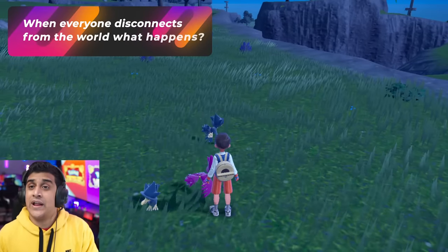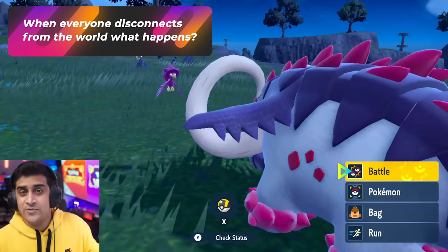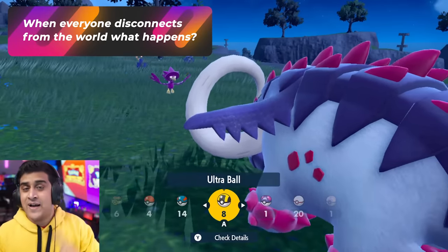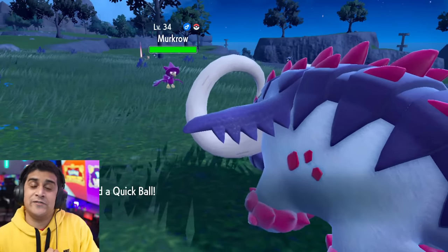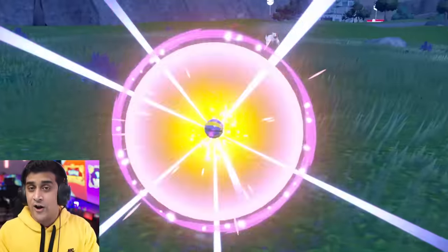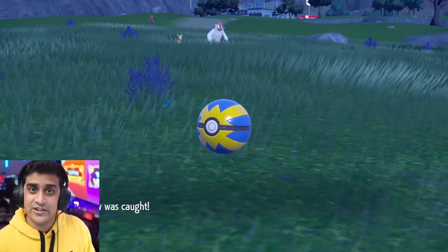When everyone disconnects from the world, what happens? When you disconnect from another player's world, your screen will return you back to your own world. You will no longer see their mass outbreaks, their Tera Raid Dens, and any combined version-exclusive Pokemon will disappear off your map. You'll just be back in your own world playing single player. But no one's shinies are lost, so that's a good thing.